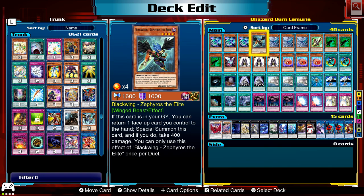Black Wing — Zephyros the Elite. If this card is in your graveyard, you can return a face-up card you control to the hand and special summon this card. If you do, take 400 damage. You can use that once per duel. So yeah, another wing beast. You can return cards — whether it's like your field spell, monster, or Call of the Haunted. A lot of options for this guy.